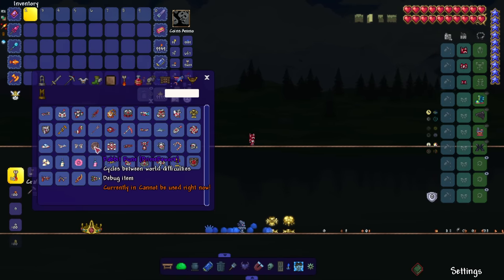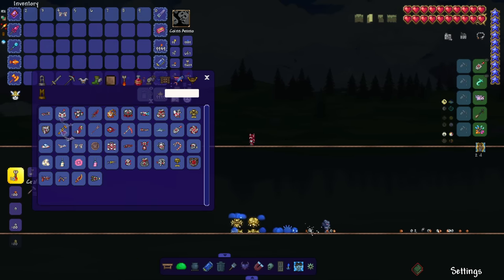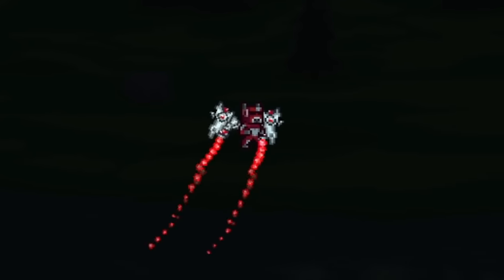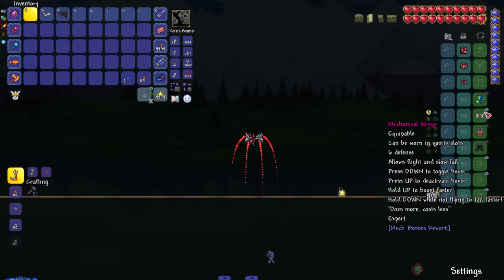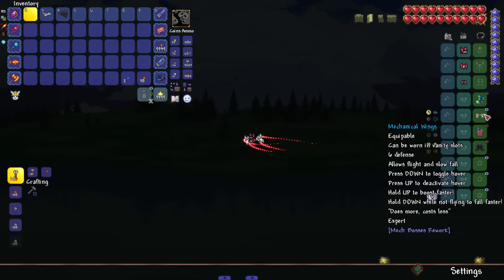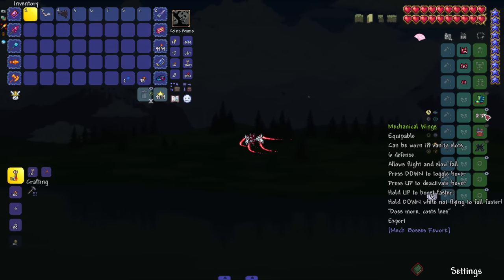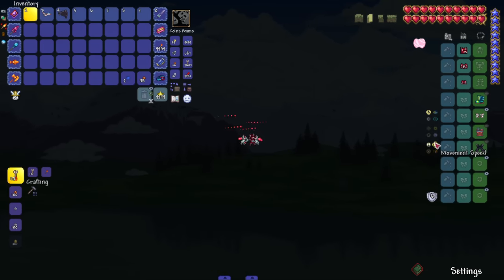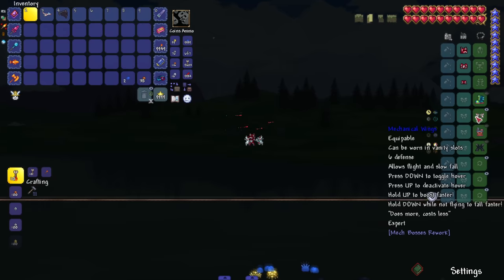Last but not least, the two things that look the coolest. There's also a Rabbit Room that lets you cycle between world difficulties, but that's a cheat item. The Mechanical Wings — we put them on and look: the same wings the Caretaker Queen Bee had. Allows flight and slow fall, press down to toggle hover, press up to deactivate it. Hold down while not flying to fall faster.